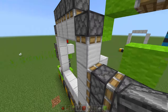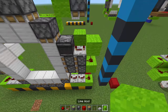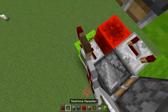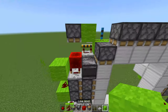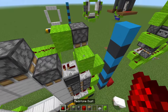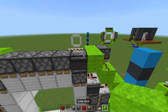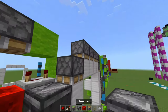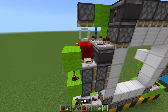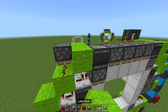Move back round to the front. With these blocks over here, place an observer coming away, a repeater set to 4 ticks, with a block in front of that. Replicate on either side: observer coming away, repeater set to 4 ticks, block in front of that. Then place a redstone repeater going into the top sticky piston — but behind it, with dust. Observer coming away from this piston with a block in front of that. Replicate on the other side: observer coming away from this sticky piston, repeater going into this piston, a solid block behind it, dust, then a block coming away from this observer.